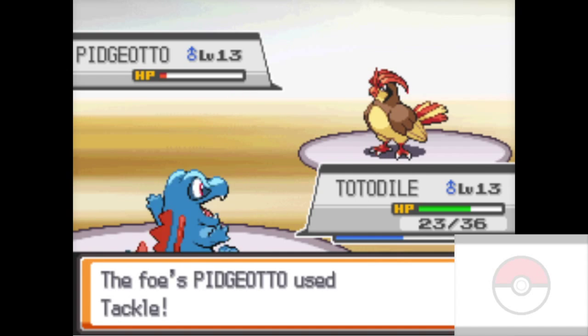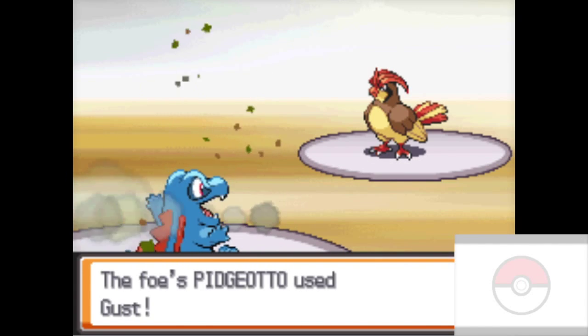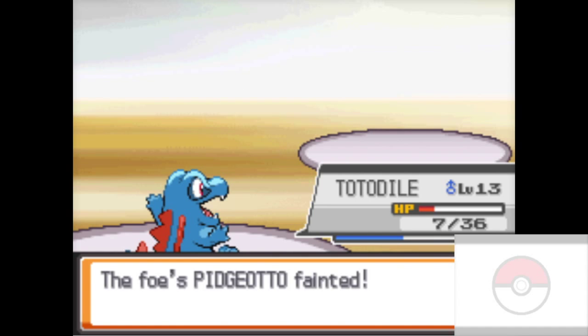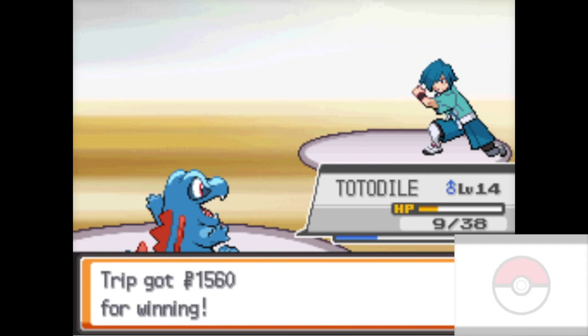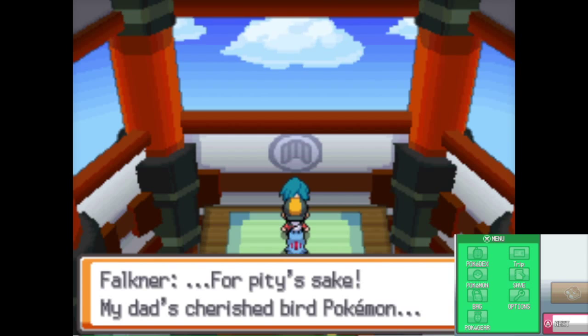Tackle — maybe he's not gonna pull out the cheese against me. Oh, I win! Look at that — Totodile coming to clutch. My boy Totodile, let's go, get up a level. Yeah, level 14! 'For pity's sake, my dad's cherished bird Pokemon' — that's the line. He's using his dad's Pokemon against you.